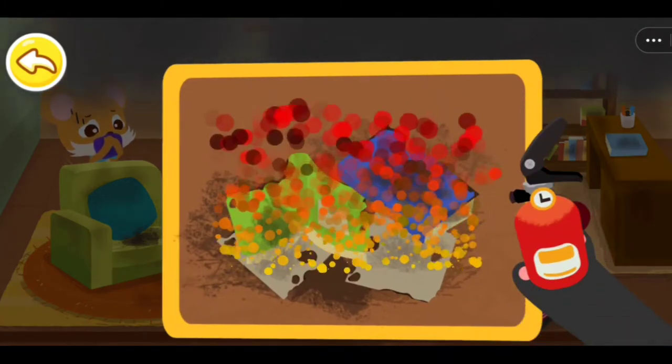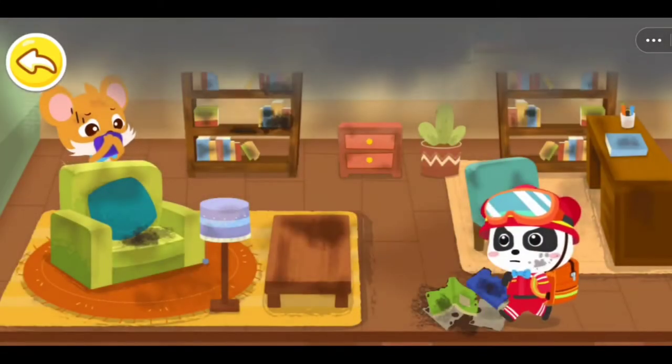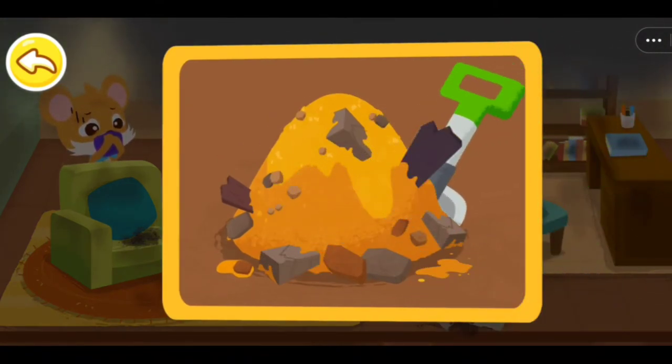Oh no! The fire restarts! Use the powder fire extinguisher to put out the fire! Oops! The burning items have collapsed! Use the fire shovel to remove them!